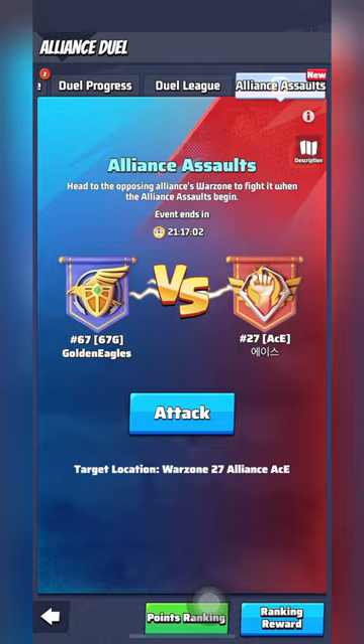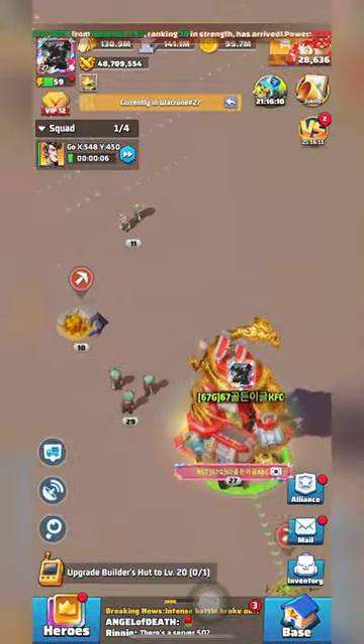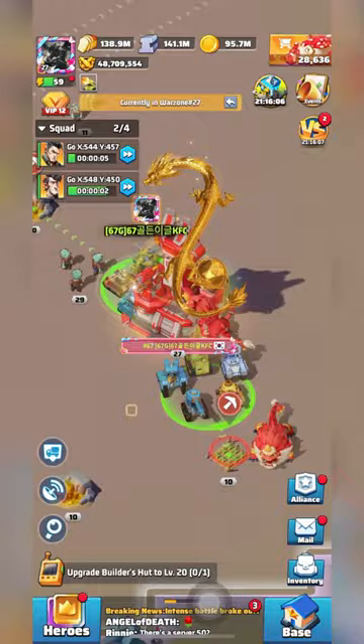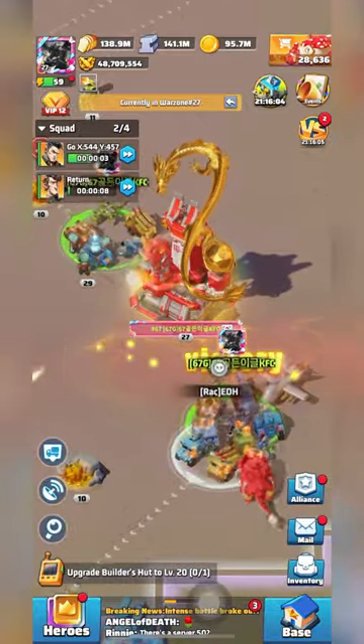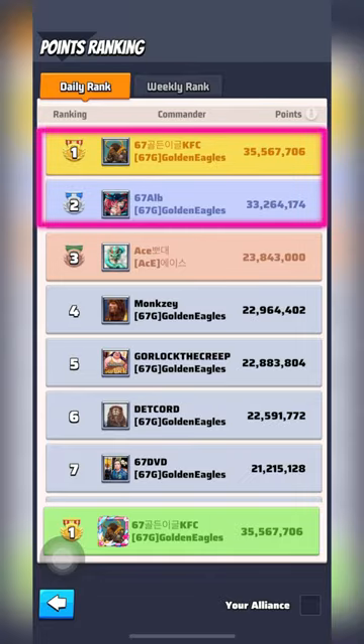Three: during day six of Alliance Duel, themed Enemy Buster, Alliance Assaults are activated. Players can invade and fight in the rival Alliance's server, or defend their own server. So make sure you are prepared for sudden attacks, or you're prepared to fight for victory. And four: at the end of the day, the Alliance with the top score wins, and members can earn extra rewards based on leaderboard rankings.